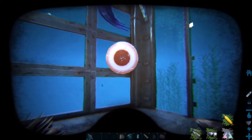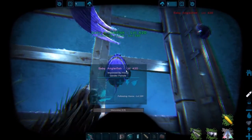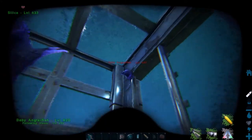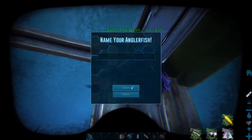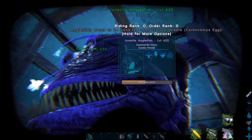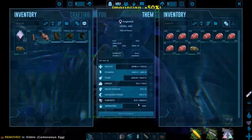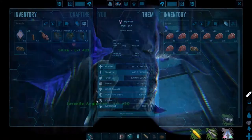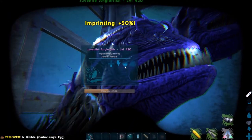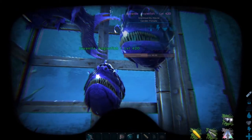Check the egg's incubation timer and set a phone alarm. Once it hatches, you need to imprint on it and make sure it has food, otherwise it will die quickly. Put food in the baby's inventory and check the HUD to see how much time is left until it wants care — set an alarm for that too. When the timer runs out you'll have a chance to increase imprinting and give your angler extra stat boosts. It may want a random kibble, want to go for a walk, or best case just want to cuddle. On PC just press E. If it asks for a kibble you don't have, you won't be able to imprint further until you can provide it.